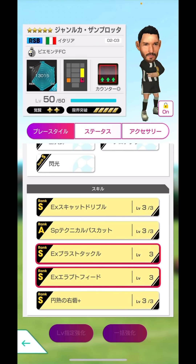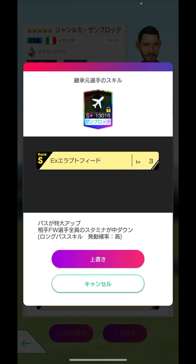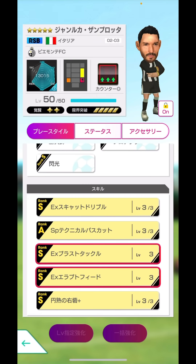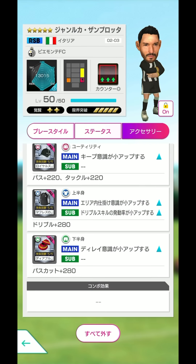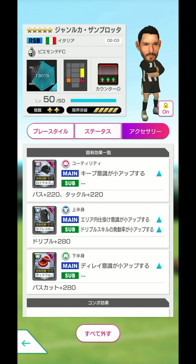続いて移籍特訓ですね。スキャットドリブルがメインになってくるのでここの発動率を上げたいところで、Sのアンタッチャブルとエラプトフィードもしくはブラストタックル守護者がいいと思います。正直何もついてなくても強いですが、アンタッチャブル1個付けた方が発動率は大きく変わってきます。アンタッチャブルとニズミ、もしくはアンタッチャブルと守護者という感じでいいんじゃないかなと思います。アクセサリーはドリブルスキルの発動率をショーアップできるものがよいですね。